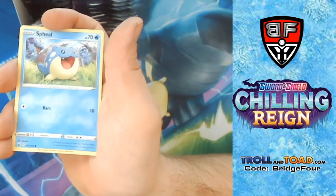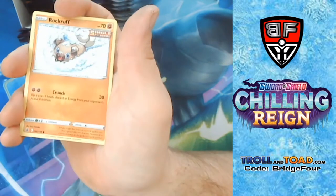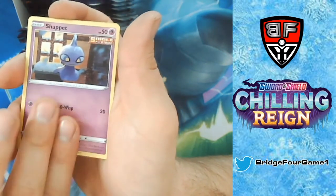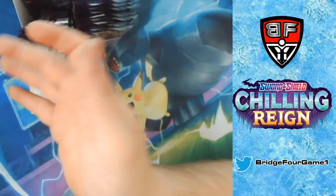Castform, the adorable Spewpa, Hatenna, Rockruff in the snow, Shuppet, Reverse Holo Bednet, and Serena.